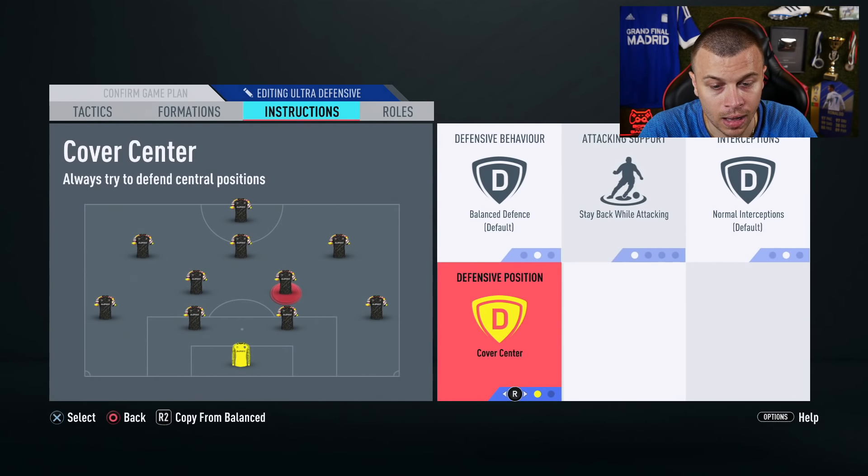For this attacking game plan: defensive style is pressure on heavy touch, with 5 bars depth and 3 bars width — once again, don't use more than 3 bars depth even when you are attacking, because you are gonna concede goals on the counter attack. For offensive style, balanced with 5 bars players in box — this time we are gonna use 6 or even 7 bars players in box. Corners: 3 bars, free kicks: 3 bars.